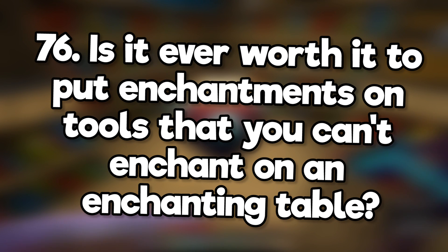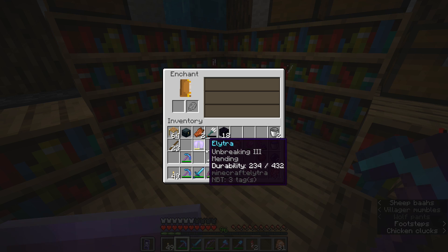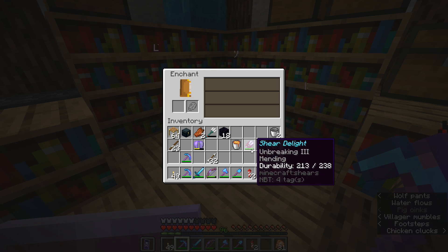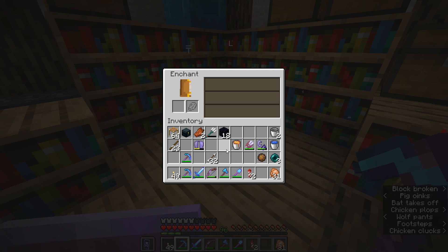Is it ever worth it to put enchantments on tools that you can't enchant on an enchanting table? Well, you can't enchant an elytra on an enchanting table, so definitely. But flint and steel and shears have low durability and are pretty cheap to make, so it's kind of overkill to add enchantments to them. I mostly did it for fun.